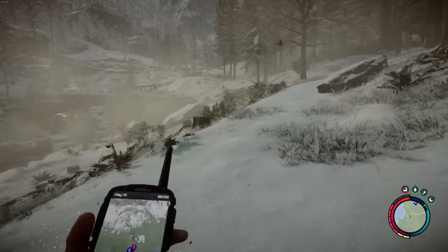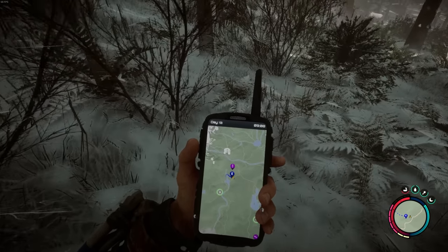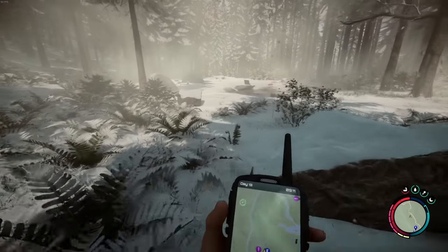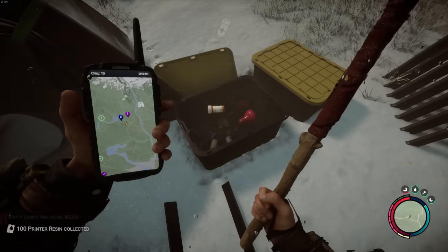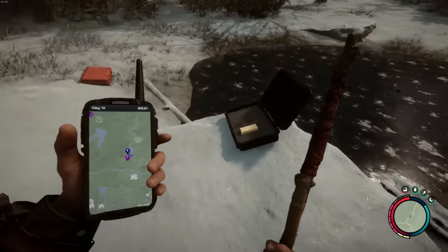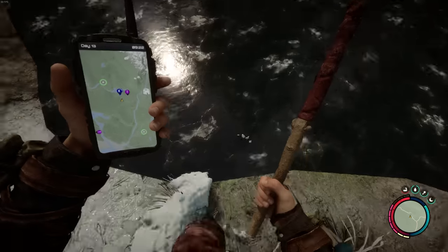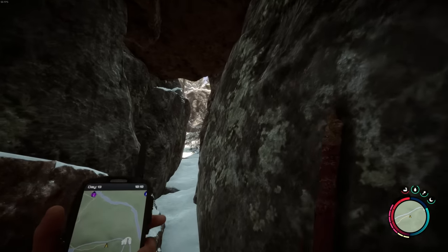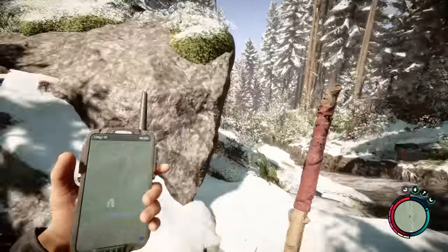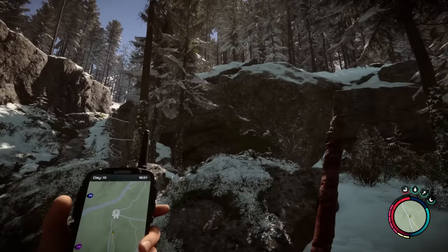I'm going to tell Kelvin to stay here and head out to find that cave. Checking a campsite along the way — everything has respawned. Two extra hand grenades, C4 bricks, and more! Oh wow, this is frozen — what the heck, this isn't on the map! Not all caves are on the map — I just kind of walked by this crack in the rock and it's definitely a cave. I don't know if it's the cave I'm looking for though.